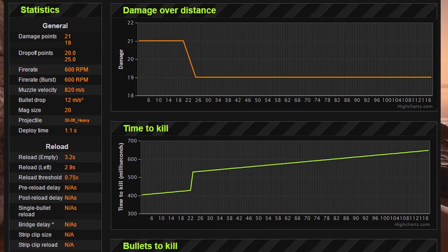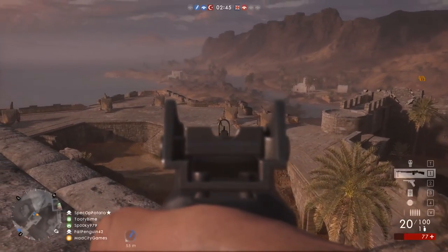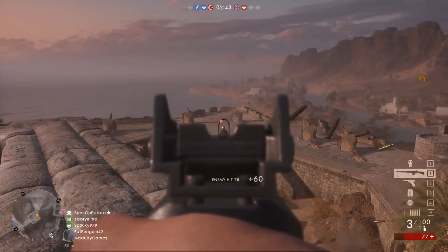This weapon also does 21 damage a bullet from roughly 20 meters and closer, and drops off to about 19 damage a bullet at 25 meters. Which means no matter the distance, even all the way across the map, it will take 6 bullets to take down an enemy, and up close at medium range it will take about 5.